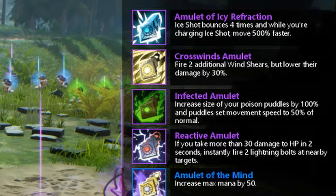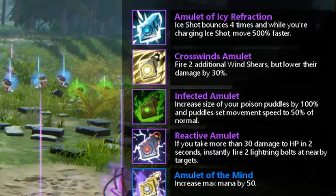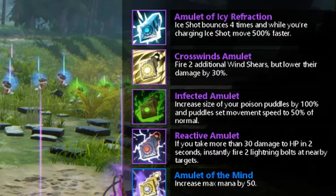With the Infected Amulet, you increase the size of your poison puddles by 100%, and puddles set movement speed to 50% of normal. The Reactive Amulet — if you take more than 30 damage in 2 seconds, you instantly fire two lightning bolts at nearby targets.